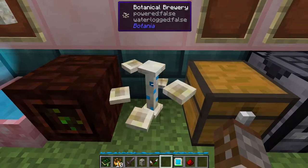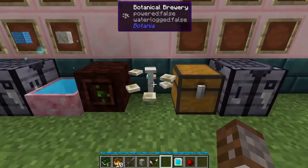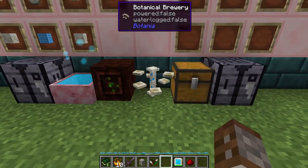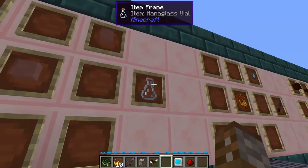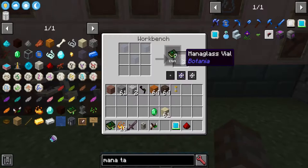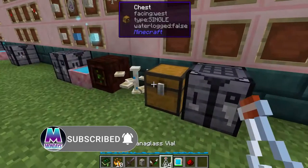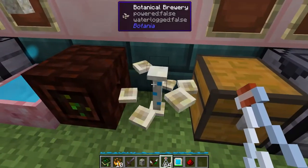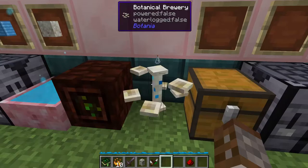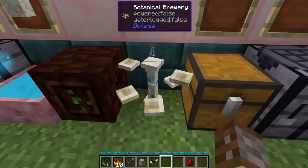The Botanical Brewer is essentially a better way of making potions inside of Botania. There are three different things you can brew, but the first and default thing you're going to be using are vials. Vials are made using three pieces of mana glass as if you were making bottles, and you'll get three per craft. To use them, similar to a brewing stand but without the interface, you just right click them on the top, and then you have to place certain ingredients on top as well in order to make potions.